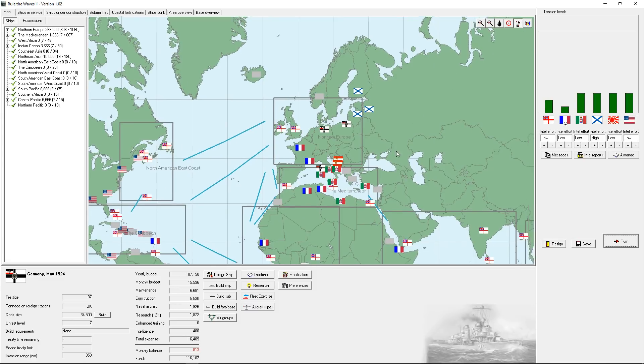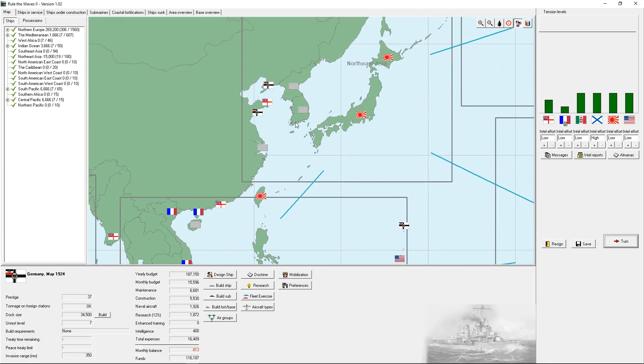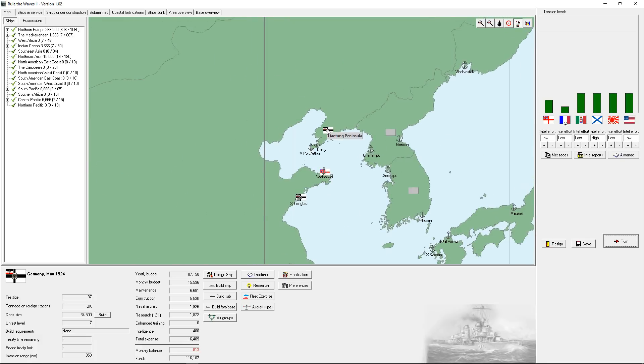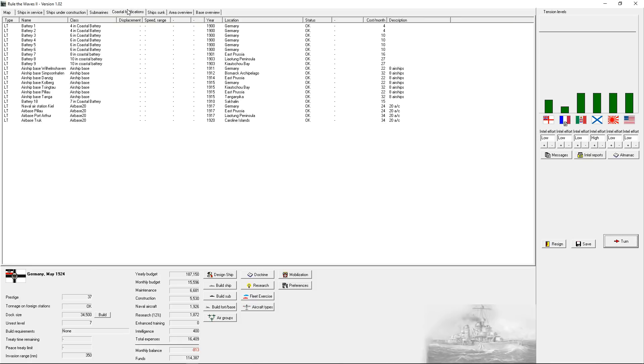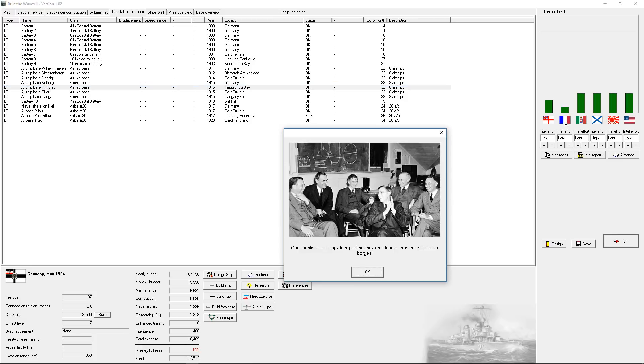I actually have a healthy colonial area - empire over here. Which reminds me, Liotang Peninsula and Xingtao - I'm going to improve and break the base in Singtao here. Let's take a look at our coastal fortifications. Port Arthur's got an airbase - can we expand that? Naval air station - hello, Truck Atoll. Leadership bases I'm going to keep and we're just going to improve that and expand the base.